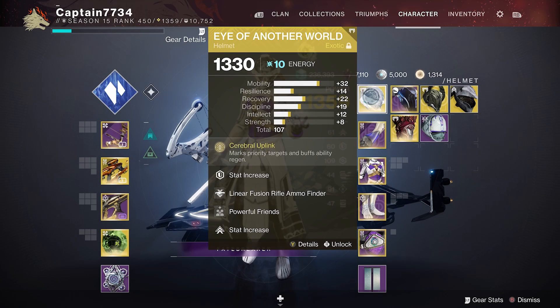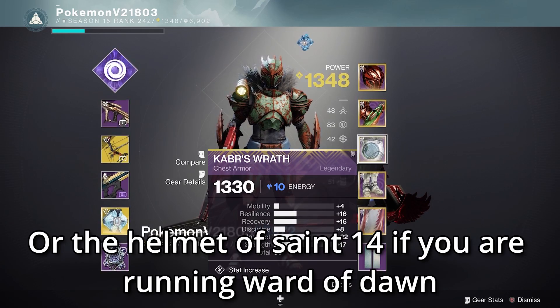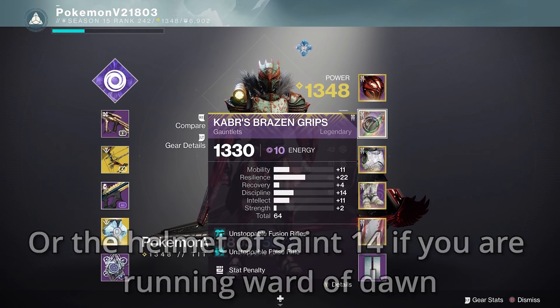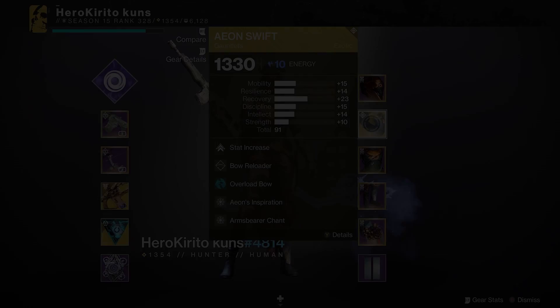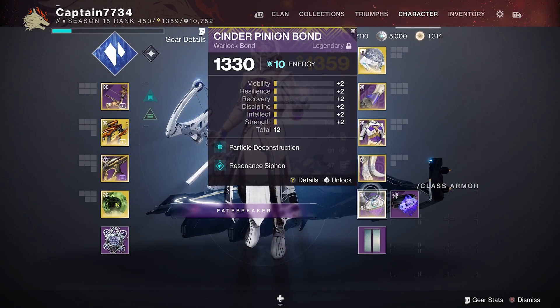Moving on to exotic armor. For the warlock, Eye of Another World works well for stasis to help with ability regen. For titans, Ursa Gauntlets work well as you can move faster with sentinel shield and get some of the super back — if you don't have them then it is fine. For the hunter, most people will say to run Omnioculus. Personally, you won't need that many invisibility grenades, so instead we had Aeon Swift which helped generate heavy ammo. This also allowed the hunter to get close for the finisher on all the champions.